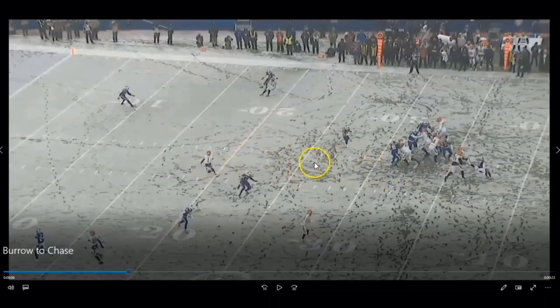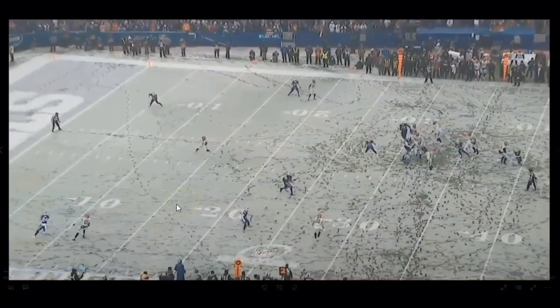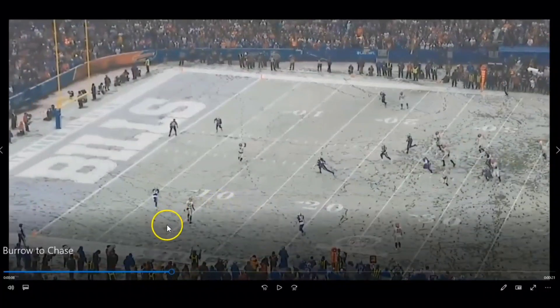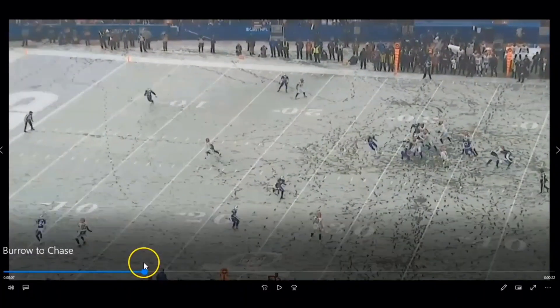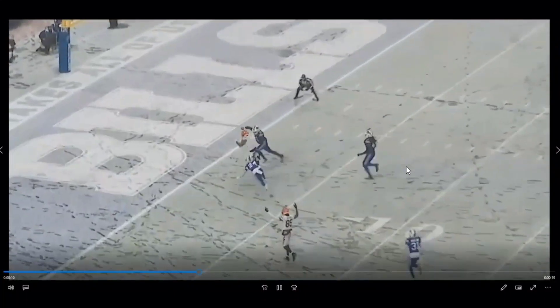But Chase and Burrow have such a good feel for each other. Chase is looking and he can see that the safety is not in the middle of the field where he's supposed to be, so he kind of breaks this out like a corner route. Burrow has such a good feel — and since it ends up being a blitz, you usually want to throw into the blitz. He gets outside — touchdown.